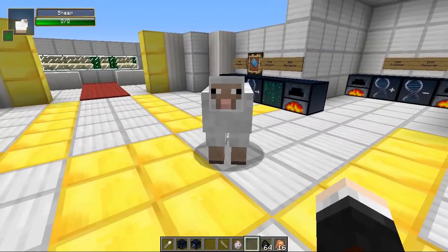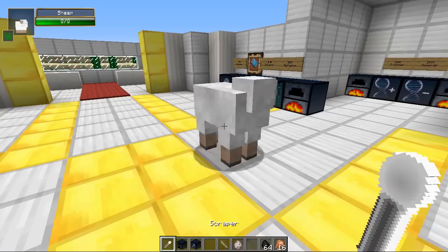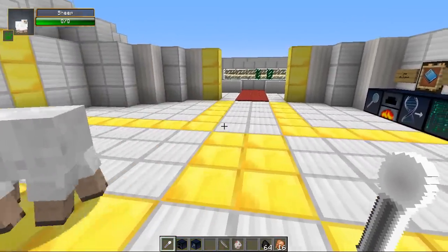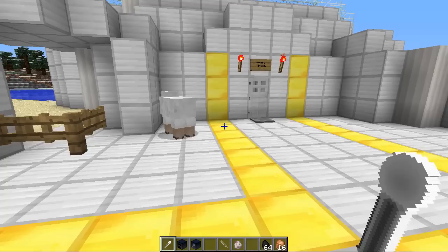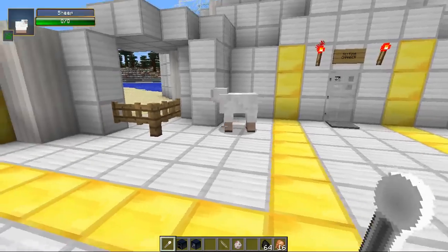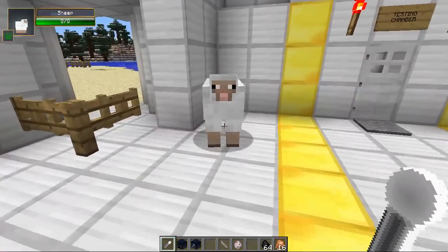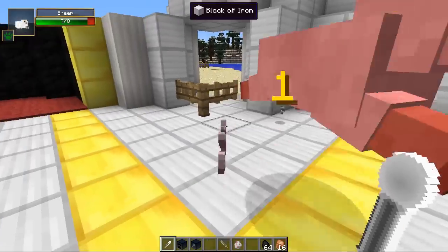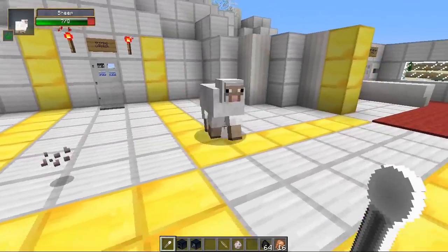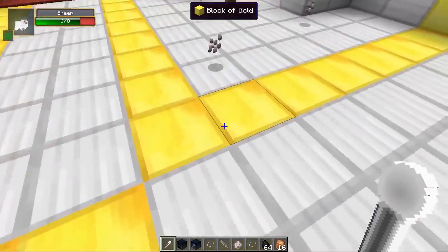We won't name the sheep because we'd get attached to it. We're going to need to take our scraper and right-click whatever mob you want — in this case a sheep. We can actually do loads of different mobs including Endermen, sheep, and Creepers. You can do pretty much every single one apart from zombies, skeletons, and villagers. So let's right-click the sheep here. It won't kill it, but it will harm it — sometimes for one damage.